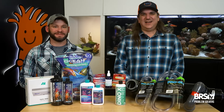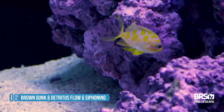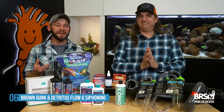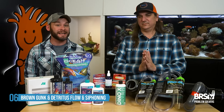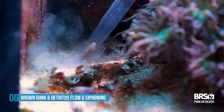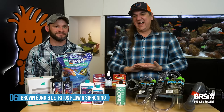Number six is also 100% related to flow: brown gunk and detritus — fish waste and uneaten food — just building up and looking nasty. Use flow to keep detritus and uneaten food suspended in the water column so it can reach your filtration, combined with siphoning to manually remove it. A big tip: get a turkey baster and blow the surface of the rock and sand to see where the 'poofs' come from. Wherever the poof comes from is where decaying organic matter is settling into the sand and fueling everything. Solve it with flow.